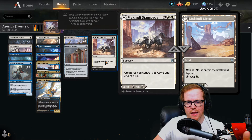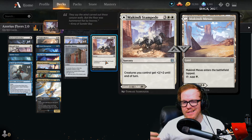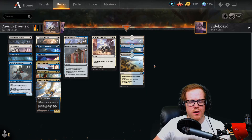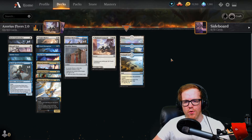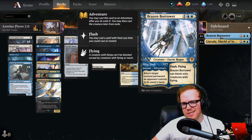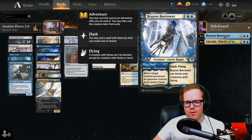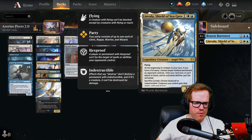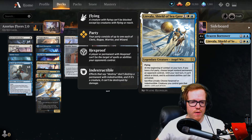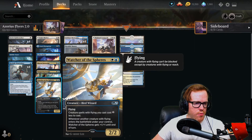The deck is rounded out by Heraldic Banner as one way to pump our creatures and Makindi's Stampede for a big turn-five swing with plus-two-plus-two. The only downfall is it's at sorcery speed so our opponent will see it coming. The land base is seven, seven, and four making 18 lands plus the modal cards to round out the mana. In the sideboard we have a couple of cards — I'd say Brazen Borrower is something you probably want, replacing Jubilant Skybounder since it has a bounce effect and is a three-one flash flyer. There's no blue-white pathway, I just wanted to make sure I wasn't forgetting it.